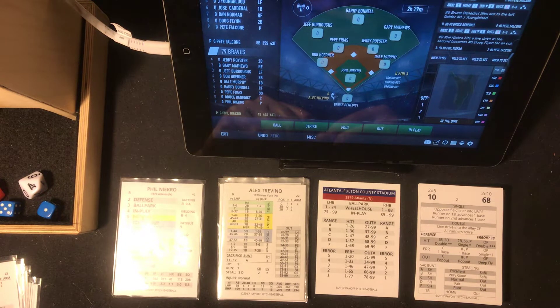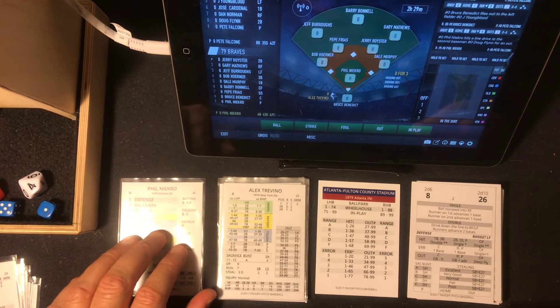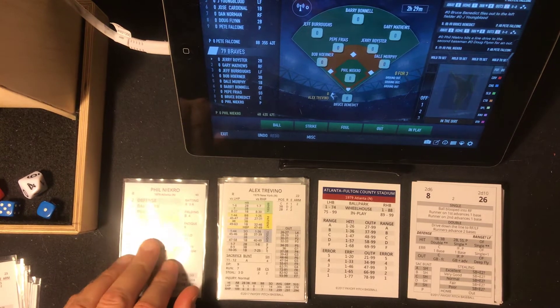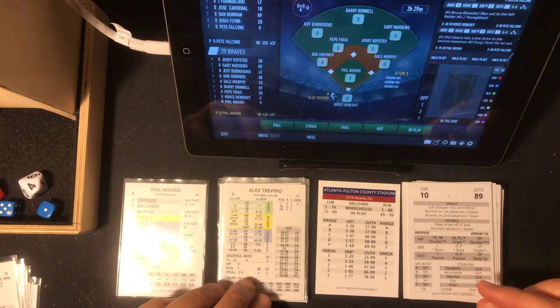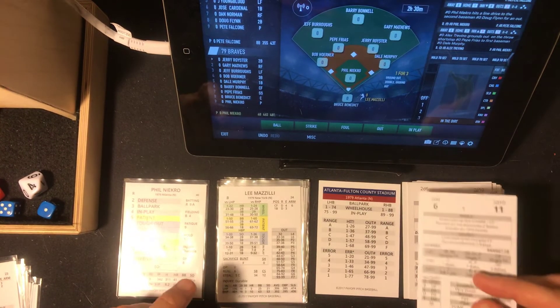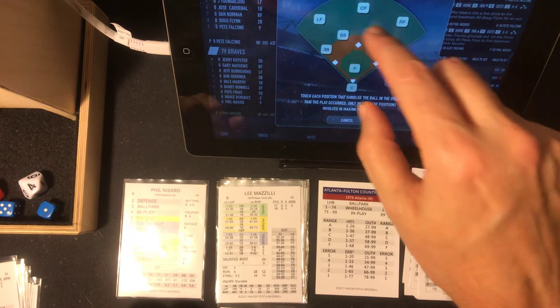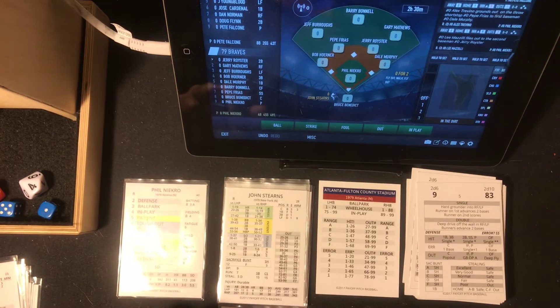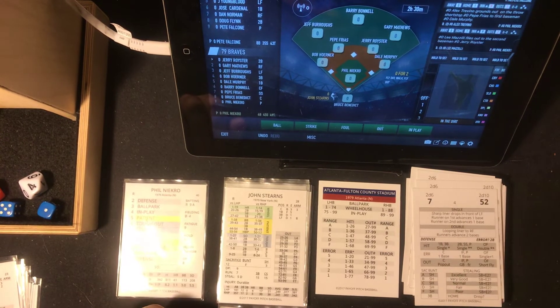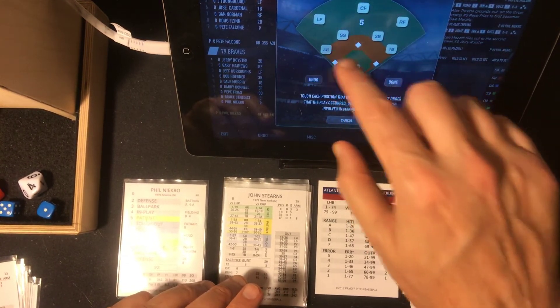It's going to be Alex Trevino leading off, Lee Mazzilli and John Stearns against Phil Necro. 8 in play — in play 89, and that's going to be a grounder to short. Pepe Frias — I still can't believe it, still in shock. 6 tough out on Mazzilli's card — a tough out is an 83, and that's popped up batting lefty to the second baseman. Right there is Royster, two away. Mets are one out away from losing the series two games to one. Seven, that's tough — a tough 52, and that's the ball game. Ground ball to third, Bob Horner fires to first, 5-3, and the Mets lose another one.